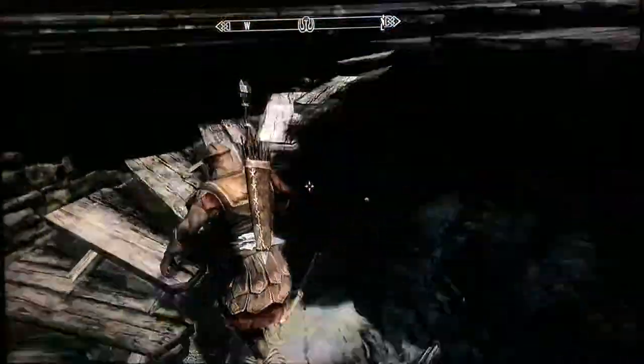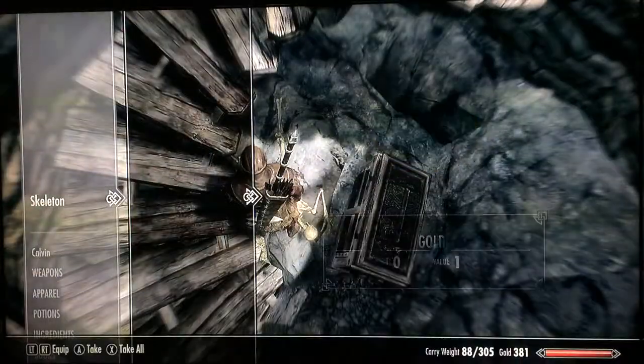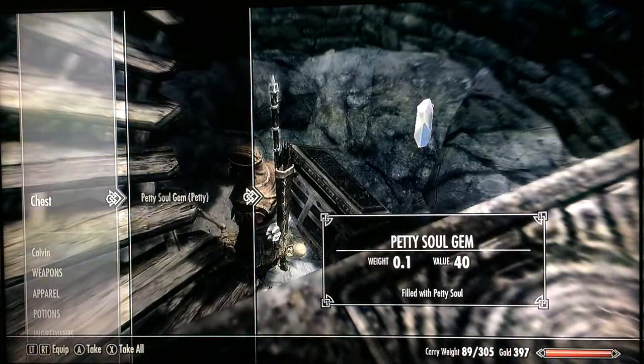Let's see what this chest contains. Grab some gold from the skeleton. Open the chest — we have a book, gold, and a petty soul gem.